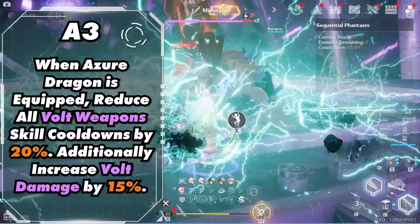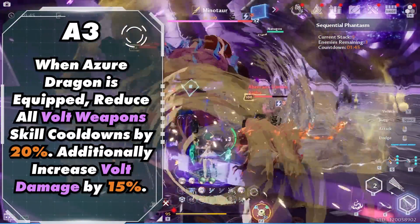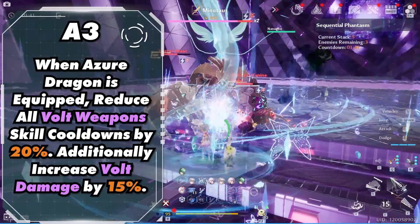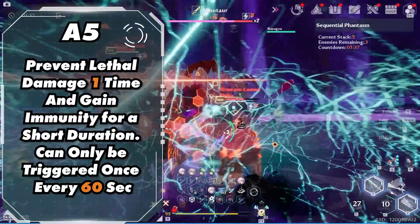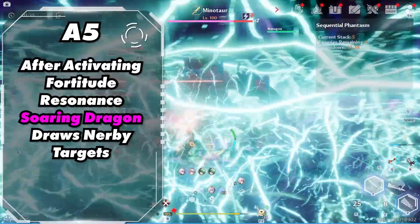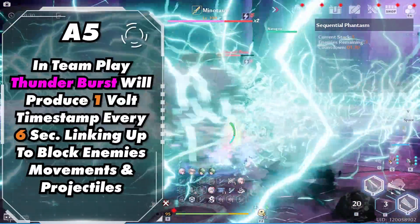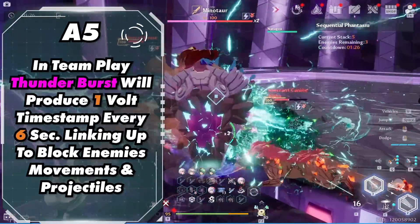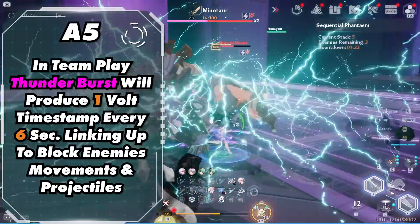Her third ascension is her strongest and most recommended ascension. It greatly increases her DPS, makes rotations much smoother by lowering all the volt weapon skill cooldowns, and it increases volt damage. Her fifth ascension is a quality of life that prevents one death. But when Fortitude Resonance is active, Mimi's Discharge will taunt all enemies. And in team play, she can create a power grid which can block enemy projectiles and movement. But in the test server this currently was not working, so we'll have to see how strong this is on live server.